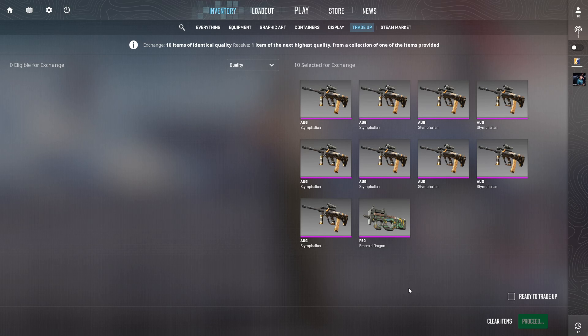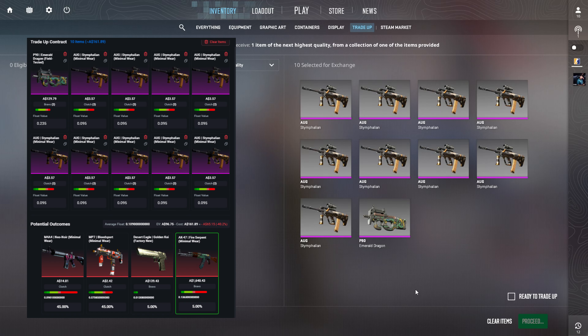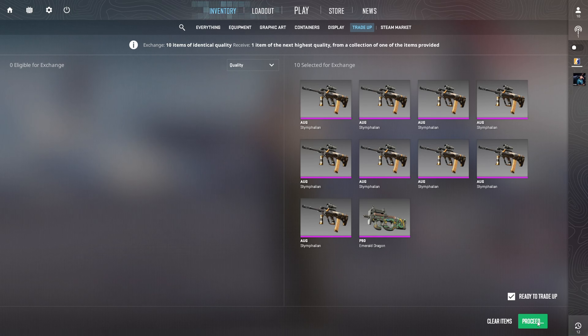This one is for an AK Fire Serpent in minimal wear. I've popped the details up on screen as well. For this one the odds are a little bit better — we have a 5% chance of hitting the AK and another 5% chance of hitting the Golden Koi Deagle. I'll be pretty happy with either, but obviously we want to see that Fire Serpent. We've got three of these set up and ready to go.